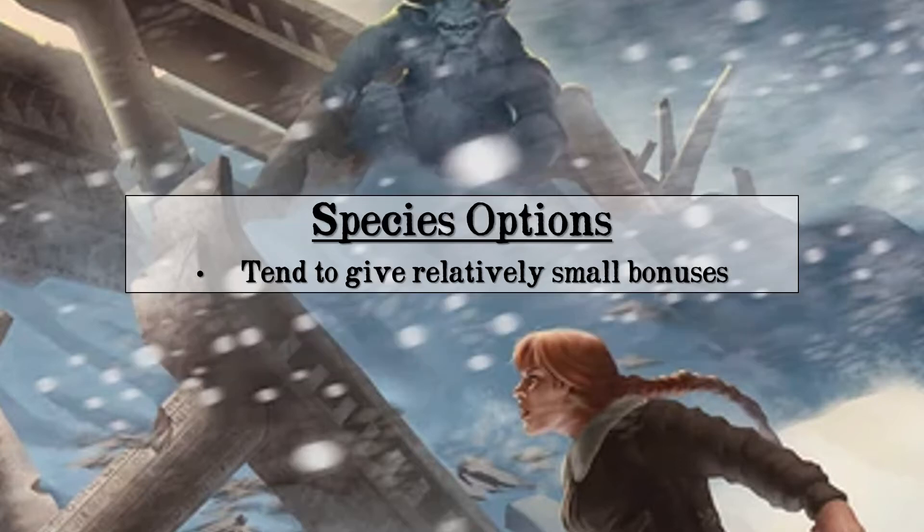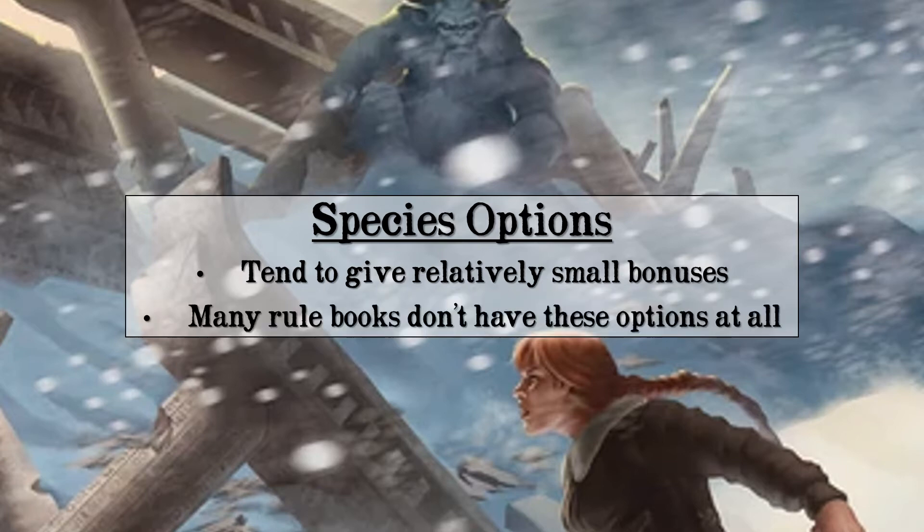Savage Worlds, like D&D and Pathfinder, has a list of various species available to play — elves, dwarves, humans, halflings, even android, bird-like, and cat-like options. These give relatively small bonuses, such as a single attribute starting at a D6 instead of a D4, or perhaps giving a free edge. For the most part, I just use the human option in my campaigns, which gets a free edge as its only benefit. Campaigns vary wildly, so not every option will be available every game, and a lot of setting books just don't have this list of options at all.